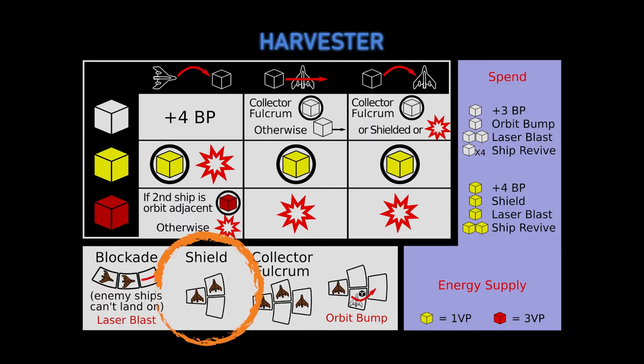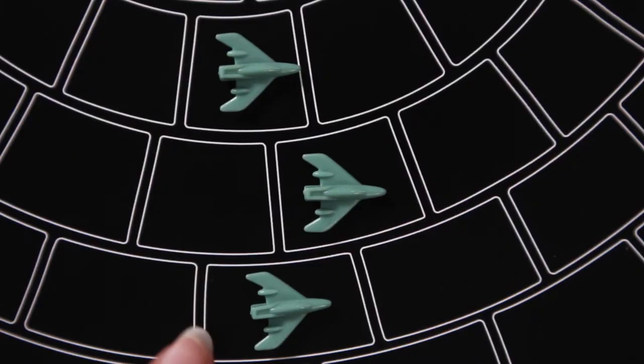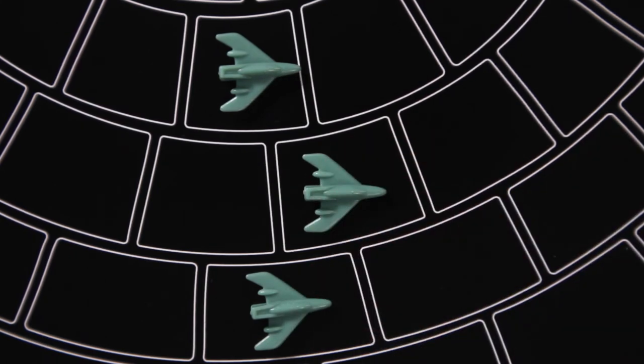The second type of formation is the shield — two or more ships orbit adjacent to each other. Shields protect from laser blasts, orbit bumps, and from clear cubes, all of which we'll cover in a moment. The third type of formation is the collector fulcrum — three or more ships orbit adjacent to each other, where each ship is in a different orbit. Not only does this act as a shield formation, but it also allows you to collect clear cubes that land on or would move through any ships in the formation.